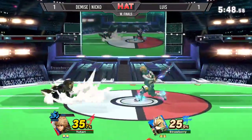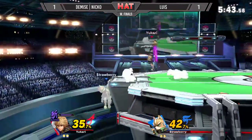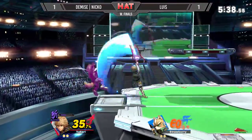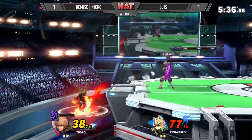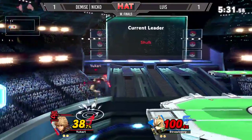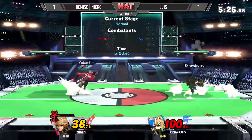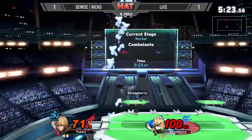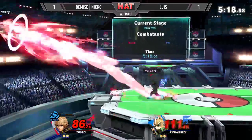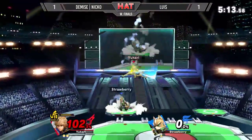Nico was so far ahead before the shine and suddenly it's even again — in a matter of seconds that lead was erased. He's using the buster, getting strong combos, racking up damage, getting into a good position. But he can't let himself get shined again. Back air without smash art, but this time he's got smash art. Can't catch him. Now it's Louie's turn — he gets caught, turns around, gets the kill.